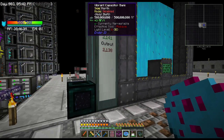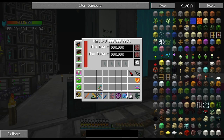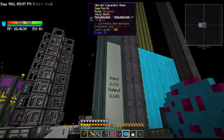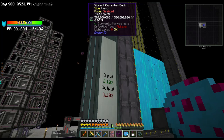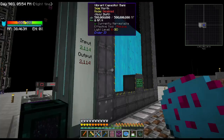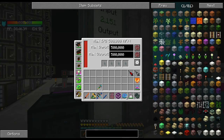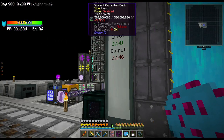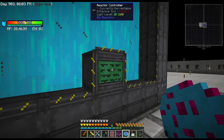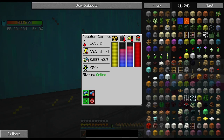Well, it is - I mean I'm getting some juice. As you can see, I've got 500 million RF stored in the vibrant capacitor here, stacking this tower up. But I can only put out like 500,000 RF per tick, and this thing is already maxed and full, so all the extra energy being produced is just going to waste.